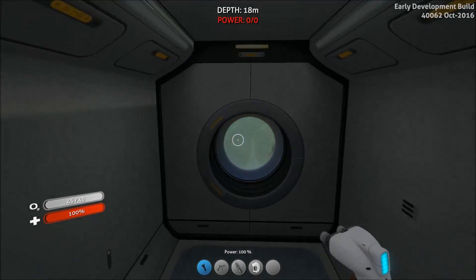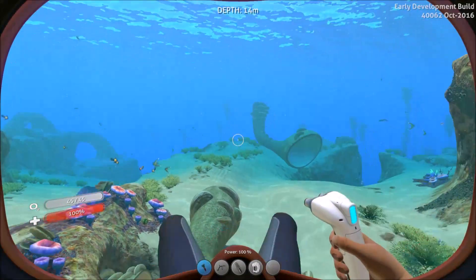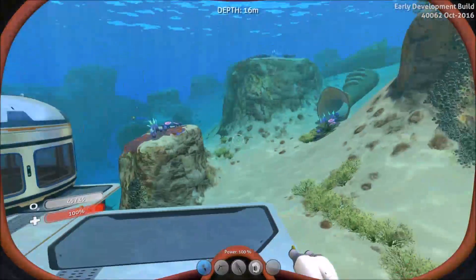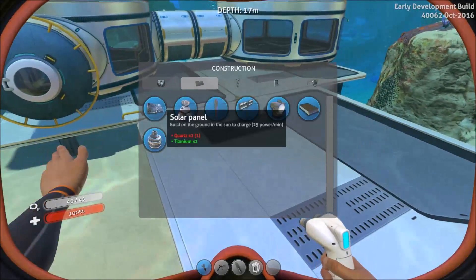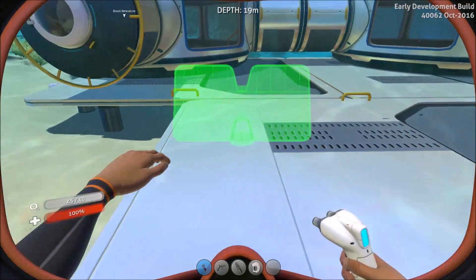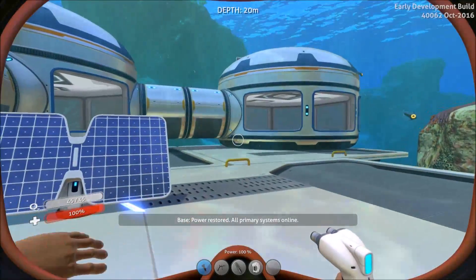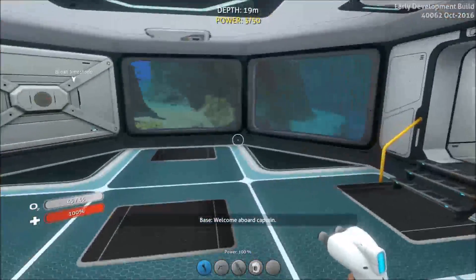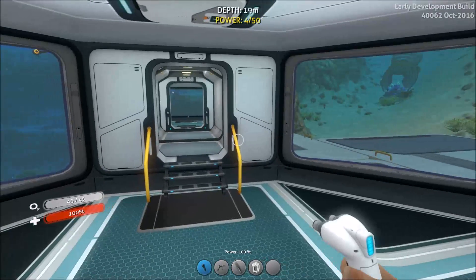To get started, you're going to want to head over to a creep vine area and scan down a couple of solar panel fragments. Once you've got that, grab yourself a habitat builder — which you would have used to build your base — go to solar panels, and just pop one down on the foundation. And there we go, it's as simple as that. Our base now has power; you can see in the top that our power is going up — we currently have 5 out of 50.